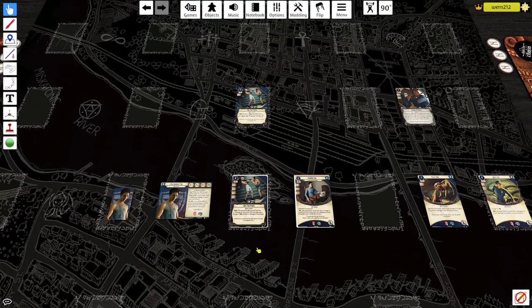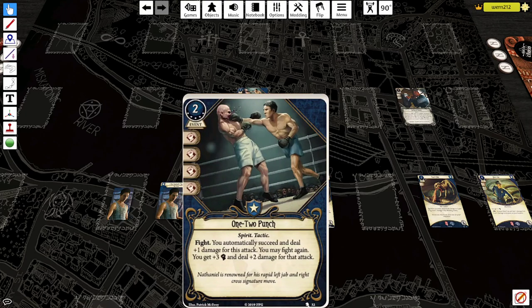To promote that, he's got a whole bunch of events in his deck, such as One Two Punch level five — this is courtesy of the Man from Lang, there's a link to his channel in the description below. So let's talk about One Two Punch level five. It's an event card. Four combat icons on this thing. Two cost, five XP, Spirit and Tactic traits. Fight: you automatically succeed and deal plus one damage for this attack. You may fight again — you get plus three Combat and deal plus two damage for that attack.